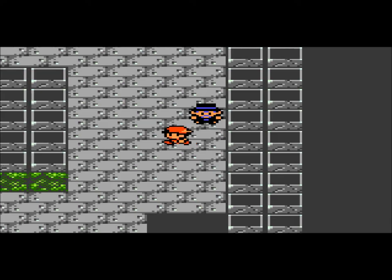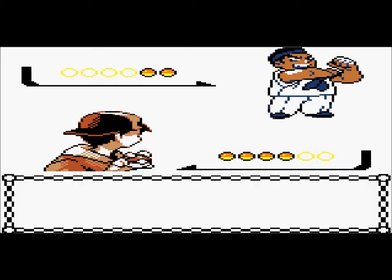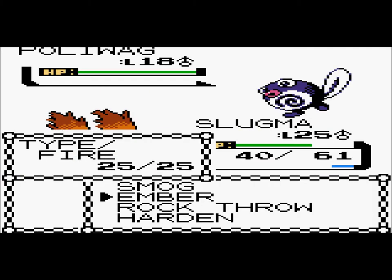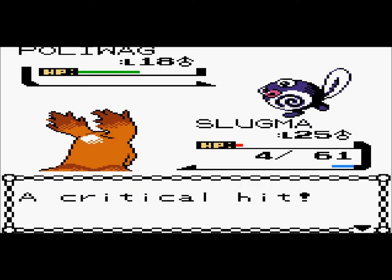There you go, that's what you get. Alright, level 25, we'll keep him up in front, and let's keep going. That was smarter of me to keep Slugma in front, because oh look, I got a Poliwag to fight.